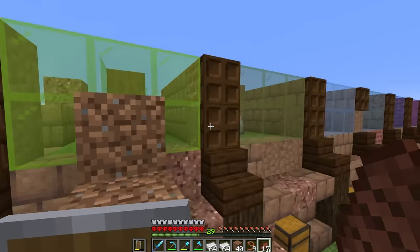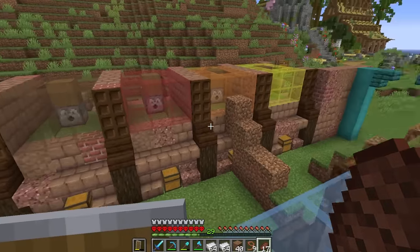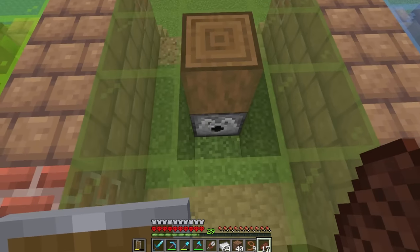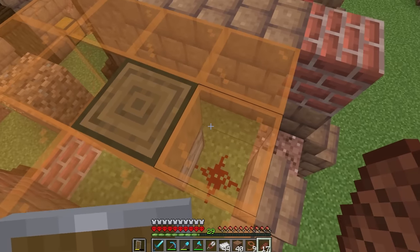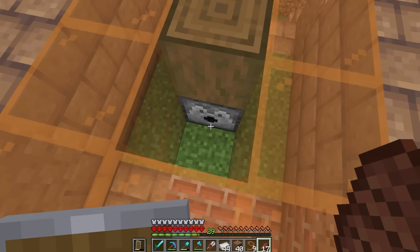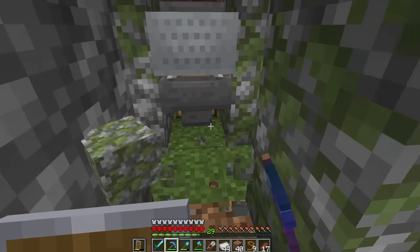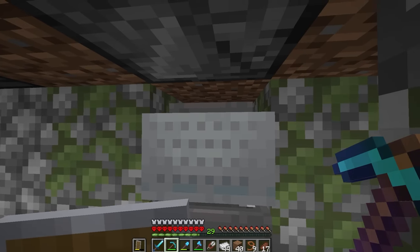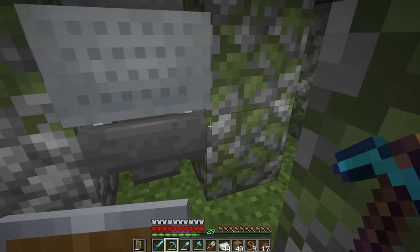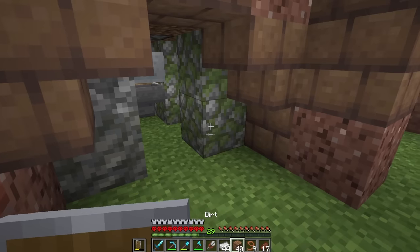Progress update: I have everything set up. We're going to have to put all the sheep inside — it's all color-coordinated, looking lovely. All the way around. I'm going to put three shears in each dispenser for now. All the shears are now in place. There's a dispenser there with an observer underneath — whenever a sheep eats the grass it triggers the observer, which triggers the dispenser and shears the sheep. Underneath there's a hopper minecart to collect the wool, which goes into a hopper and then into the chest in front. Everything's well-lit so nothing can go wrong.